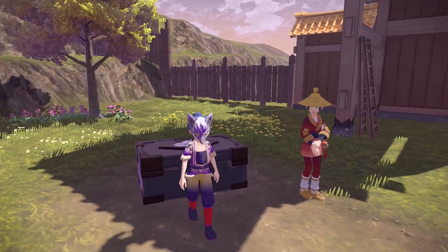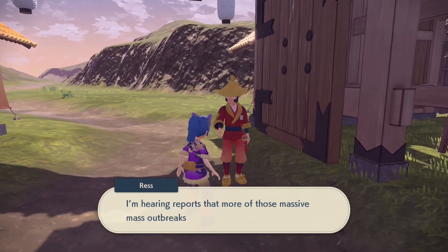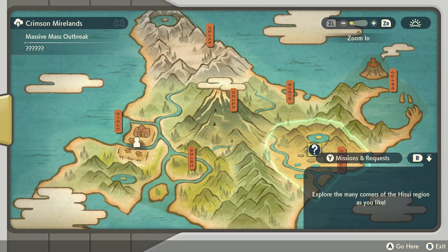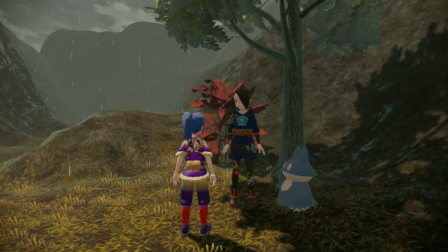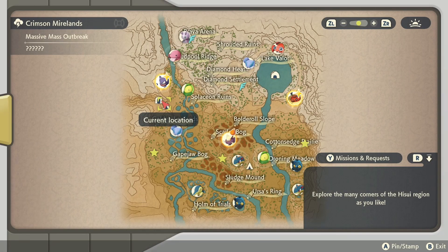Once you're geared up for the hunt, head to the gate in Jubilife Village and save. Talk to Ress and select which area you want to do your hunt. If there are multiple, you can head to one area and pay Munchlax the fee to see what outbreaks are there. If there's not one you're interested in, you can reset the game and check out the other ones.